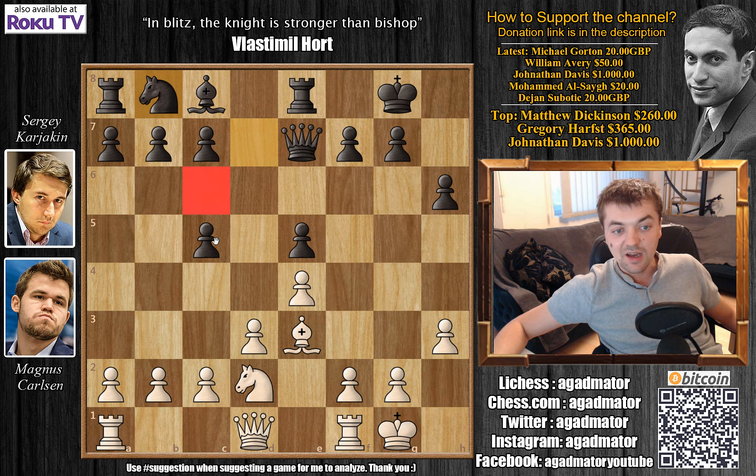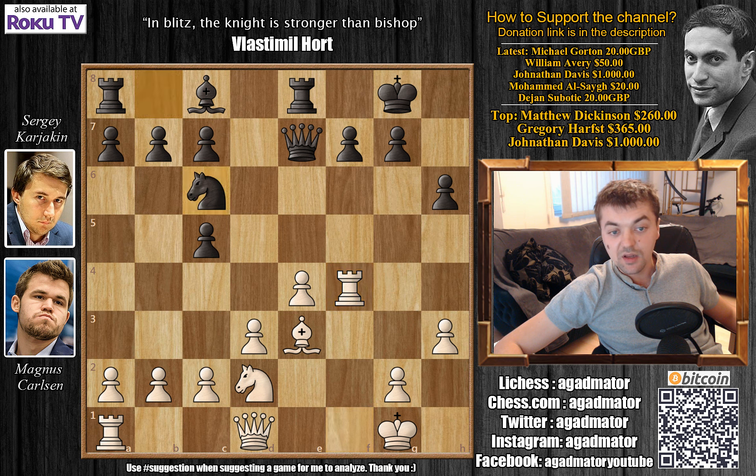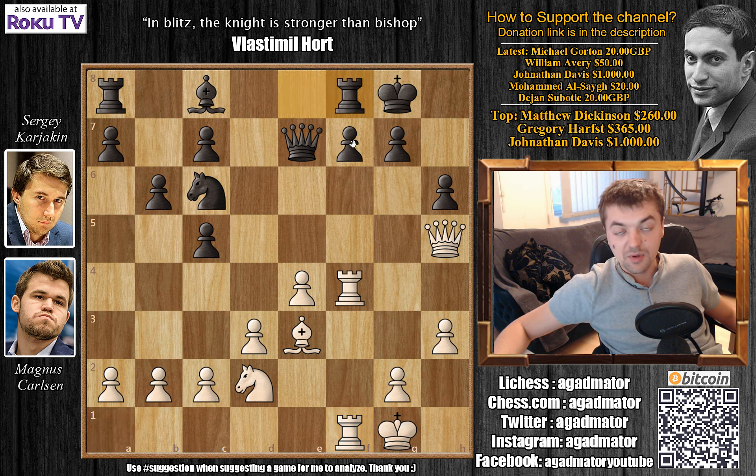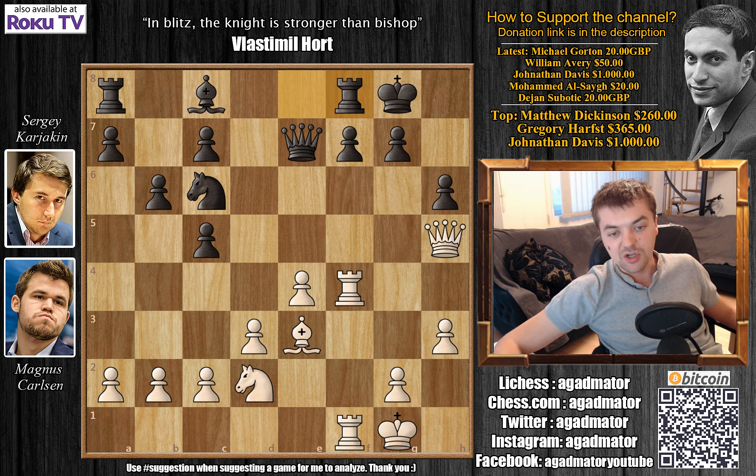Knight captures on e7 with check, queen captures on e7, and Carlsen castles. We have h6 kicking the bishop, bishop to e3 — the h3 pawn comes in very handy, no knight to g4 ideas possible to harass the bishop. Knight to d7, knight to d2 by Carlsen — Carlsen wants to push f4 as Karjakin has conveniently got rid of his dark-square bishop. Karjakin goes for knight to b8, wanting to bring this knight to c6.